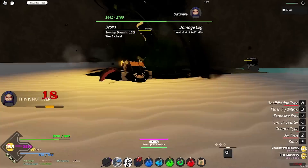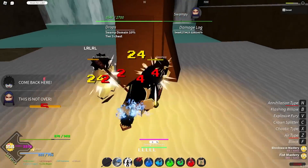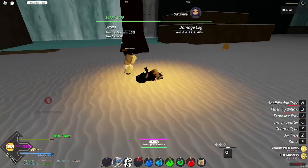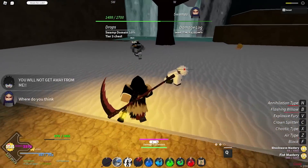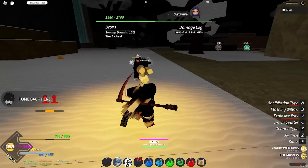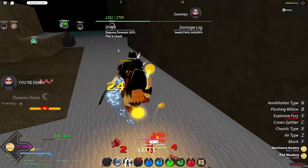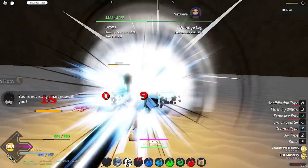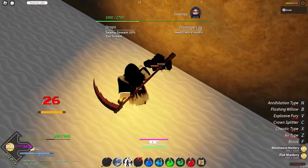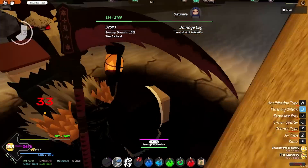One mask gives an XP boost — that's one of the mythic ones. There are two mythic masks. Another one gives just insane stats. The last really good mask gives plus 2 in sword. So this one gives plus 2 in strength, and the other one gives plus 2 in sword — unfortunately I don't have it, but that's why I'm trying to get it right now. These masks are insane buffs, so you really want to get them, especially if you're trying to do raids or PvP. These masks are going to be a must because of the stats.